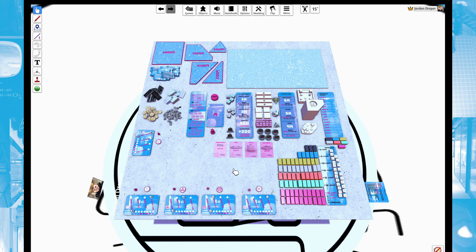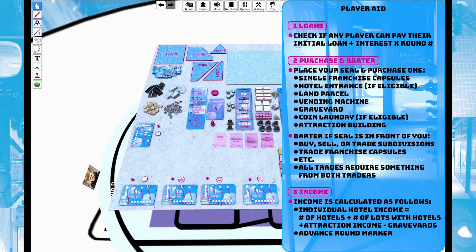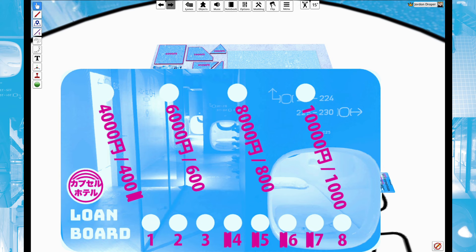There are four phases for every round, and we're going to go through all of those phases right now. The first phase of each round is loans. We will check if any players can pay their initial loan plus interest times the round number. On the first turn of the game, everybody is going to secretly mark what loan they're going to take.